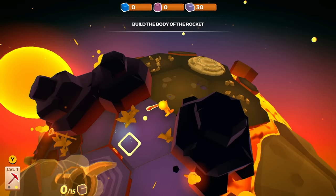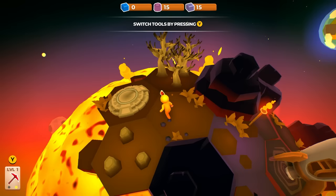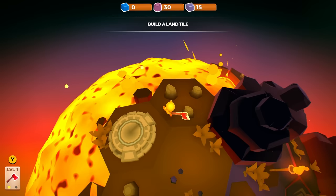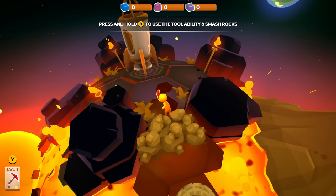So you're building a rocket to get off this planet? We're building a rocket. This is kind of like Tutorial Island. It wants me to switch tools here by pressing Y — certain tools are more effective against certain resource types. We're never really going to have to switch our tools because I have it set to automatic. Boom, we're expanding! It's trying to show me that you can press and charge to do a big AoE.